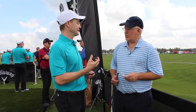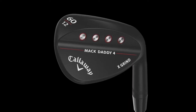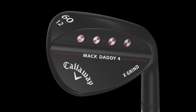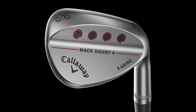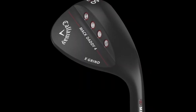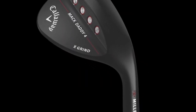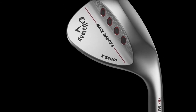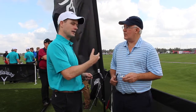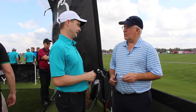Our final grind is the X grind, and that's the new grind — the one Roger's very excited about. The X stands for extreme C, so it's a high bounce version of the C. It's a crescent soul as well, high bounce. It's really for the better player who tends to get steep. A lot of tour players were asking for this from Roger, so that's why we put it in the line. So we have the C, the S, the W, and the new X.